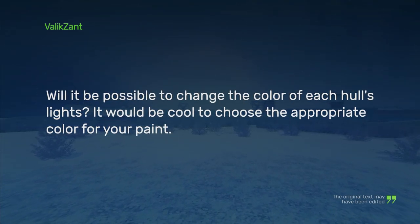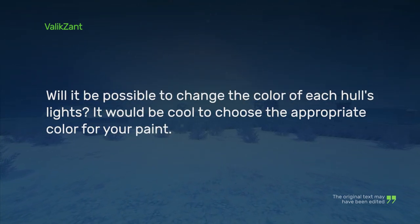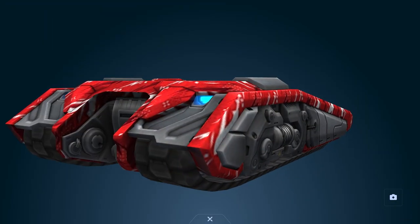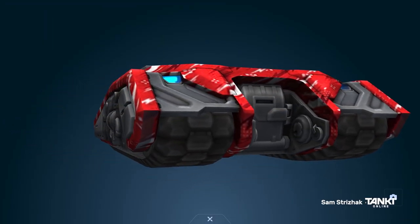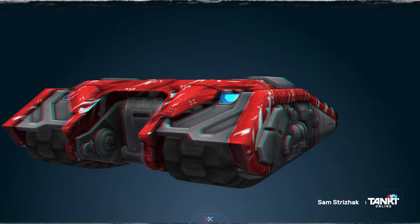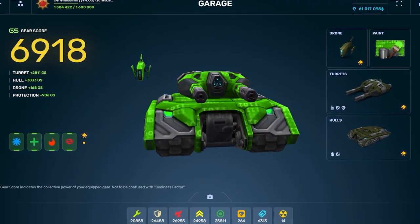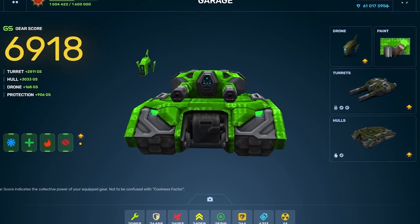VALEXANT asks: will it be possible to change the color of each hull's lights? It would be cool to choose the appropriate color for your paint. Unfortunately, the color of lights is hard-coded in the hull's skin. However, we will consider the idea of having different light colors for different skin sets, so that you will have different options to choose from.